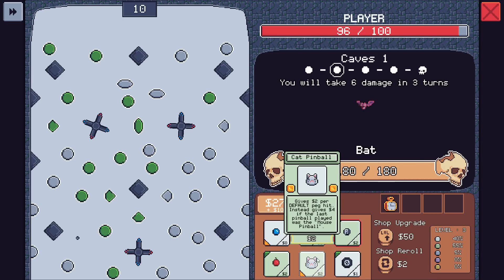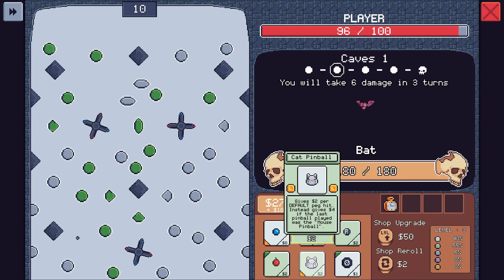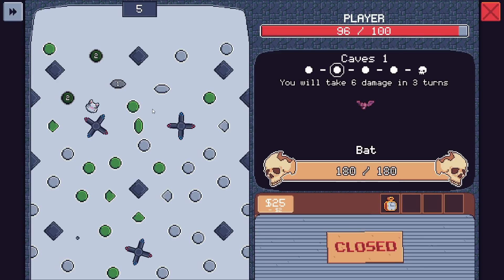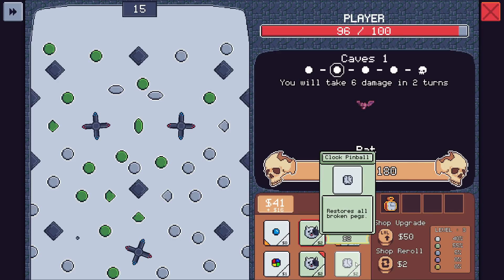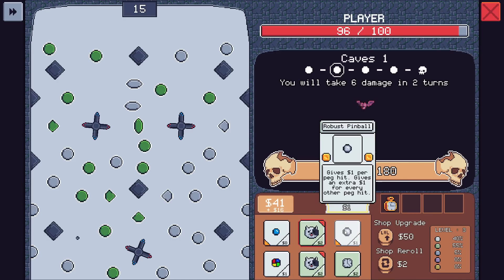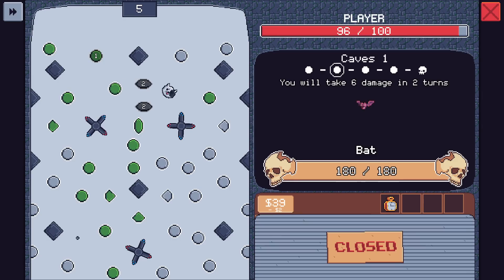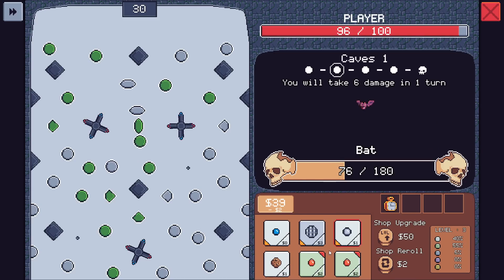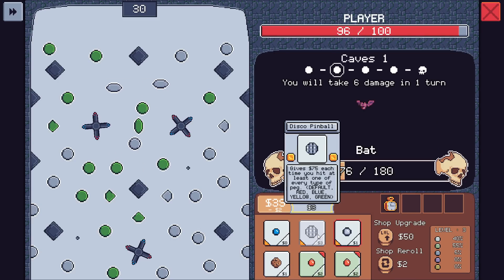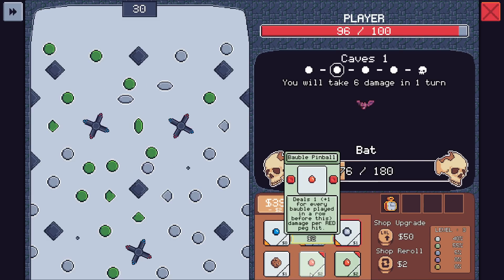Simon's pinball maybe is a good idea. Finding some success with that. Gives you 75 every time you hit one of every type of peg — not happening, Captain. Restores a broken peg for every five pegs hit — maybe we lock that just in case. Does one damage per peg hit, excess damage dealt to the next enemy — kind of convenient. Two damage for every default peg hit, breaks green ones. One dollar plus one for every bobble played in a row — let's go for that.